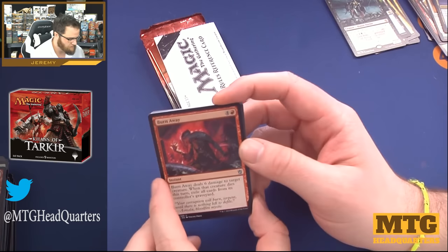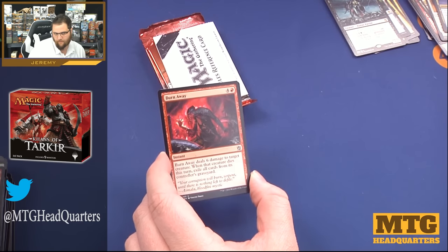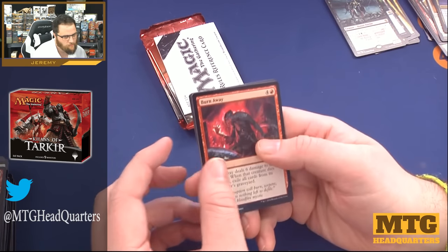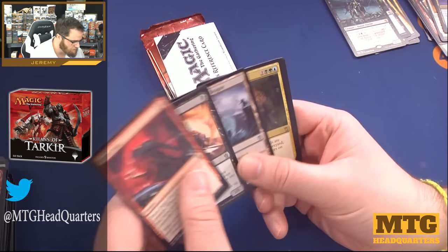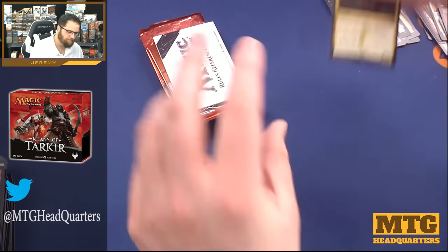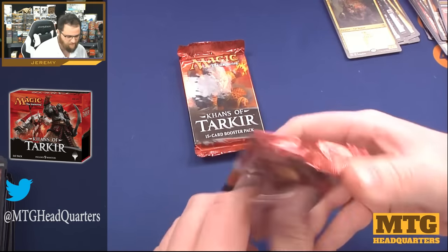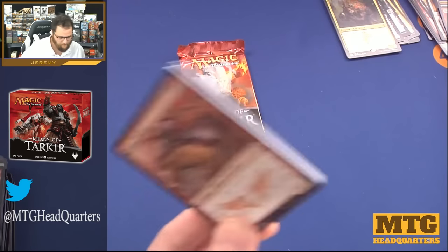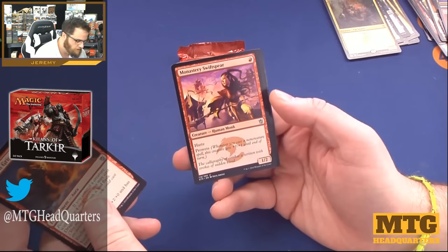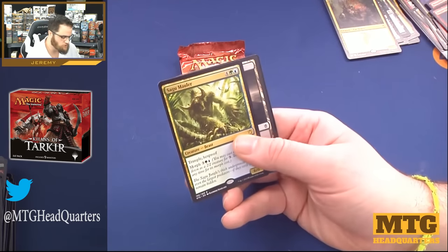We'll be ready for Modern Masters 17 — I've purchased three boxes hopefully, and even if they cancel pre-orders I've secured at least one box from my local game store. Burn Away, Ruthless Ripper, Tomb of the Spirit Dragon, and another Rakshasa. That could have been our second fetch land, but sometimes it's also your second kind of dud rare. Dragon Grip, Monastery Swiftspear — that's a nice uncommon — Temur Charger, and Sagu Mauler. That card was no joke in draft with morph, and it's a 6/6 trample hexproof.